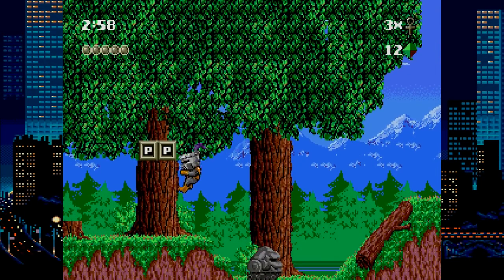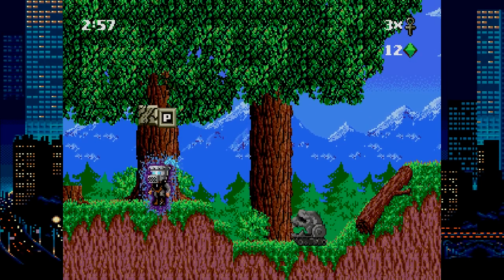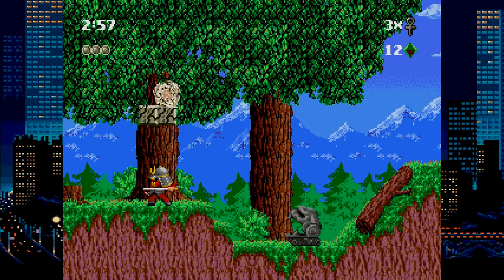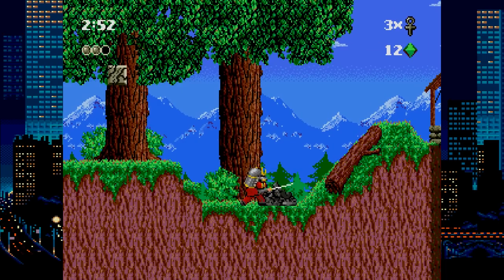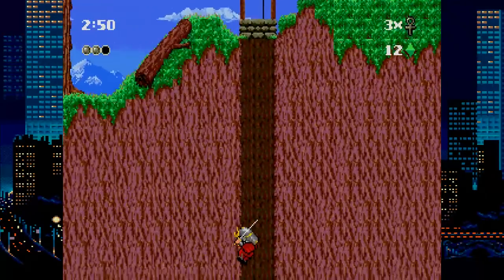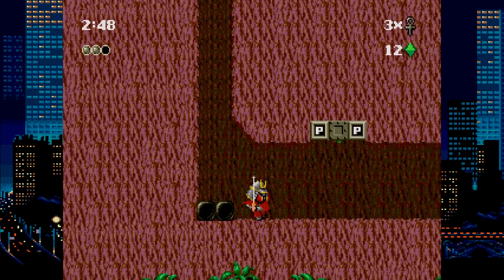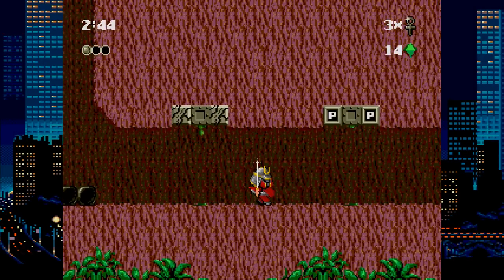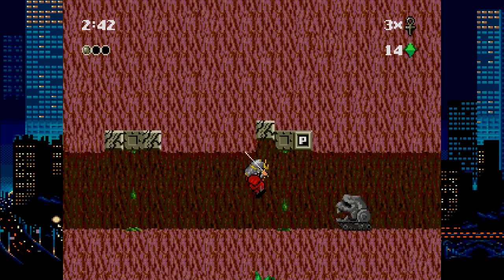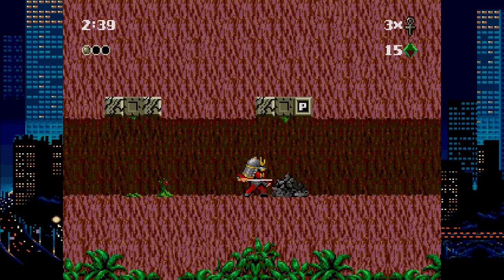Kid Chameleon is an action platformer that has you playing a normal dude in a fantasy world. Starting out, you can only run and jump, allowing you to stomp enemies and hit blocks Mario style, though without the tight controls. Some blocks have other suits in them, allowing you to become the hero of another era — this might give you a new action you can do, like swinging a sword. For me, action platformers live and die by their controls, and this one just feels too slippery for me.